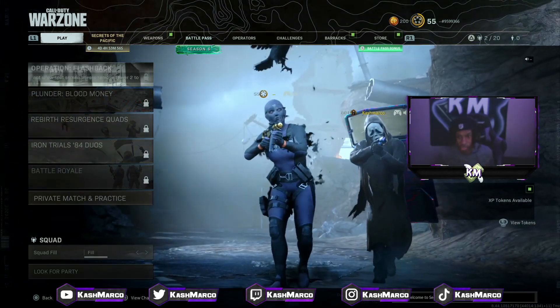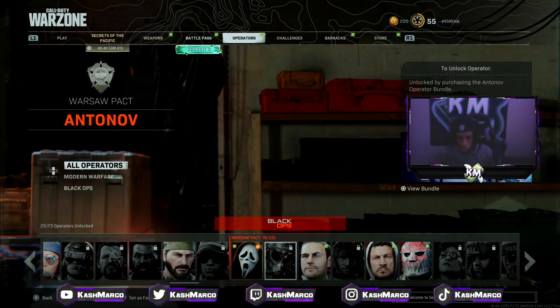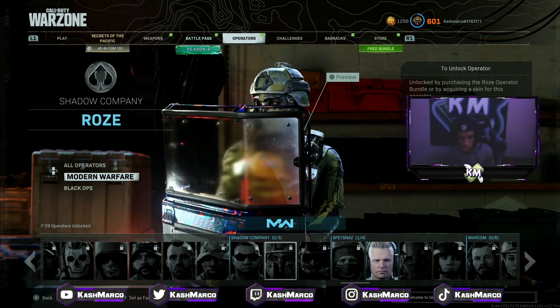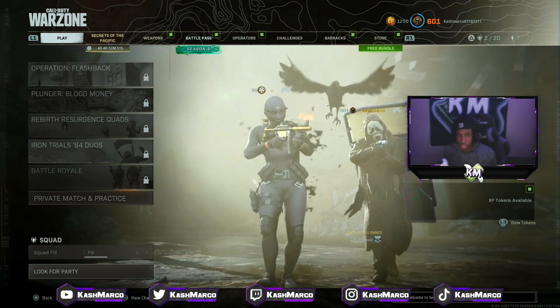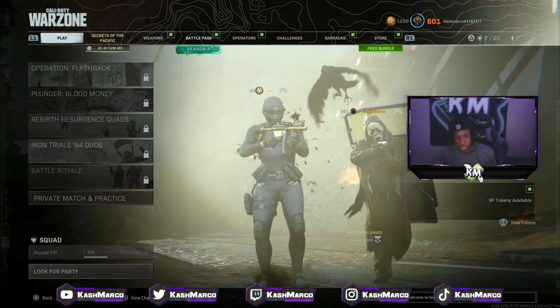I'm going to be using two controllers for this glitch to show you this actually works. I just connected my second account, the Cash Marco account. My Cash Marco account does not have the rose outfit — I can't even click on it. Once you've got the account that has the outfit and a second controller — the second controller representing the account that's going to get the skin — you're ready.